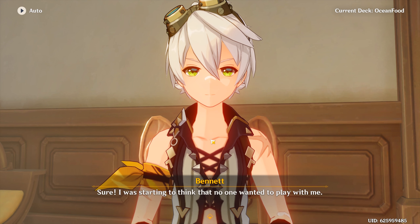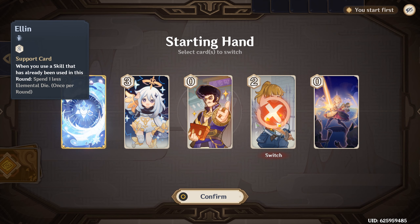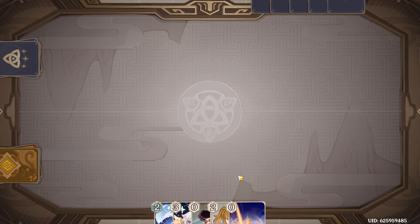I want to play with you. I'm just hoping you get unlucky and you lose. I don't know about that actually. I think this is a pretty good starting hand. Yeah, this is pretty good. I don't think I need a switch.